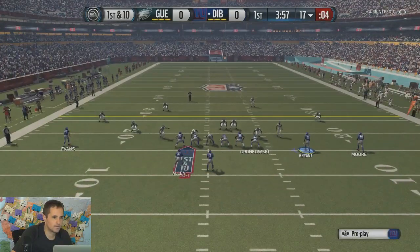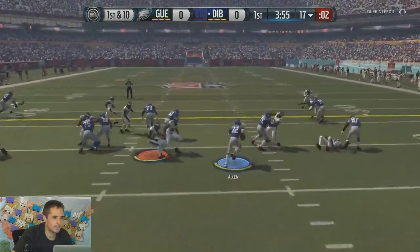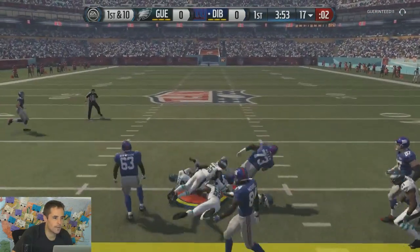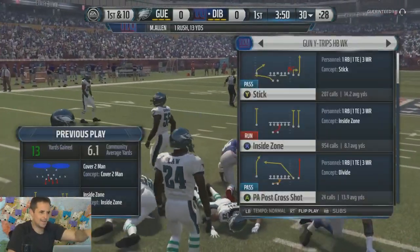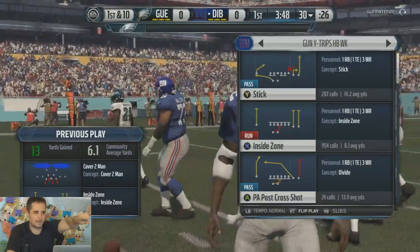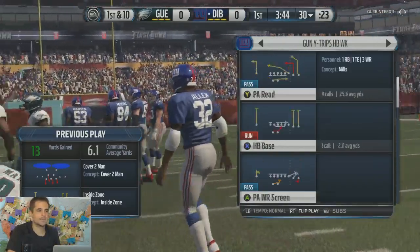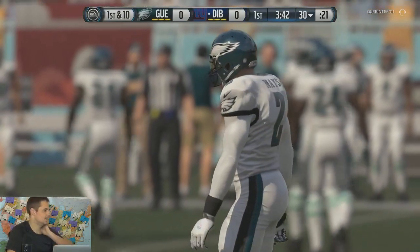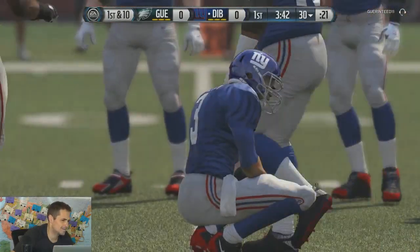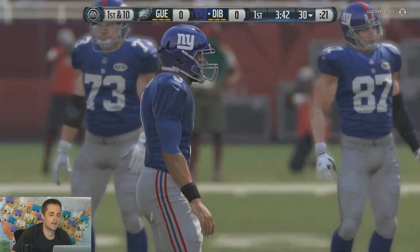He is setting up inside zone defense. He actually might be setting up big dime A-gap. So we're pretty happy that we ran it right there. That could have been big dime A-gap the way that he brought the blitzing linebacker over. That's good inside zone D, but the way he slid the line makes me think he's trying to run the A-gap. So we're going to have to investigate and see how that takes shape during the course of this game against our opponent.